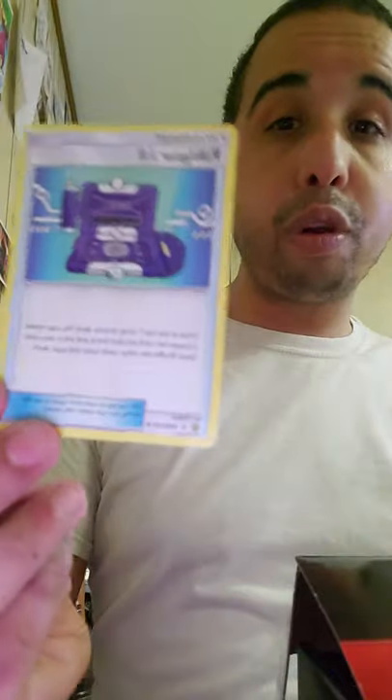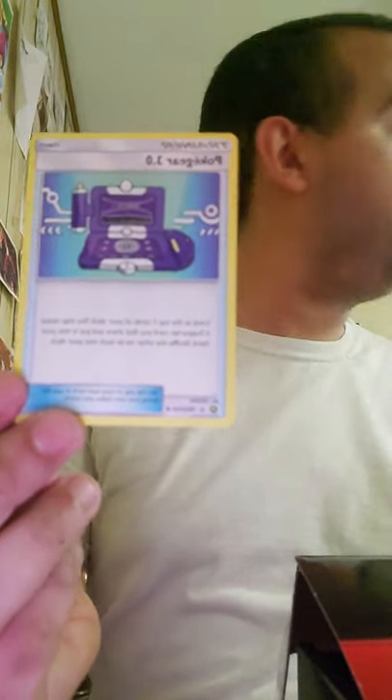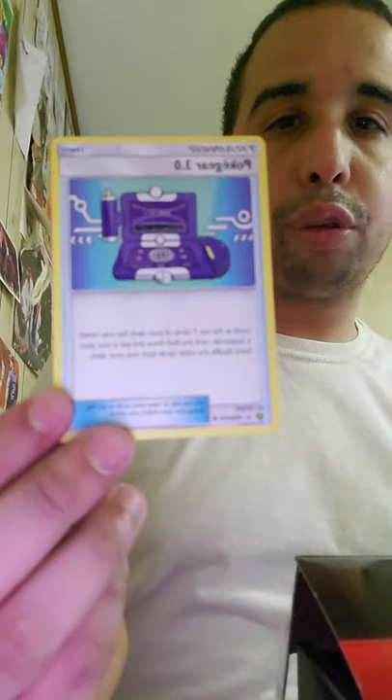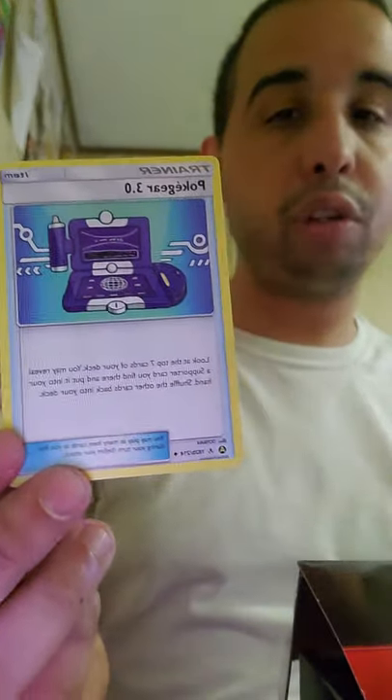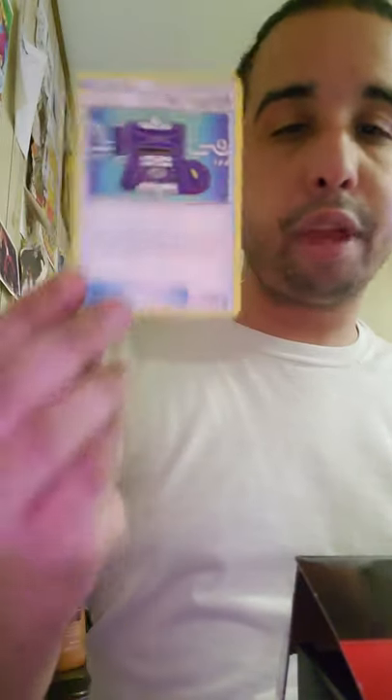It also comes with Pokégear 3.0, which is very nice — you look at the top seven cards and pick a supporter. Very good supporter search because Tapu Lele GX is out of the format since the rotation. Now with Pokégear you look at the top seven and get your supporter out.